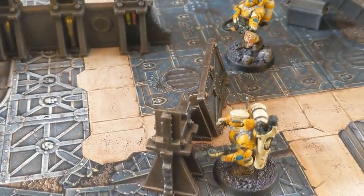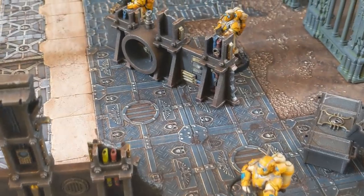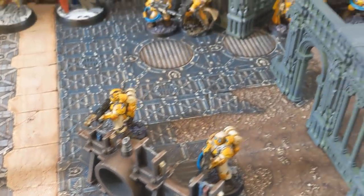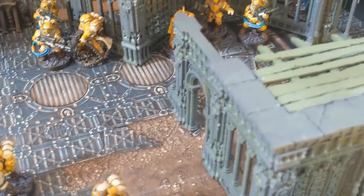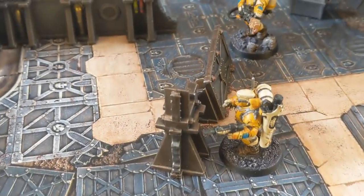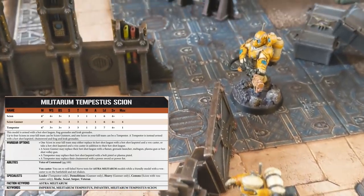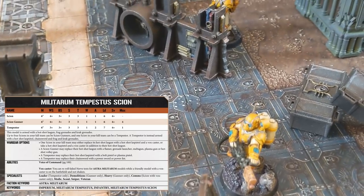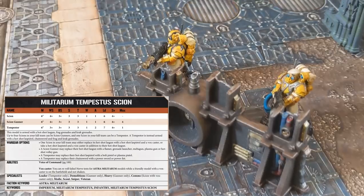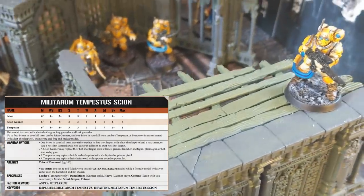On the right we have the Astra Militarum, or as you may know them, the Imperial Guard. It's an all-Scion list - these really are the best of the best. Leading our elite humans is a Tempestus with Hotshot Laspistol and Devastating Power Fist. We then have a Sniper with Multi-Melta, a Demolitions Specialist with Hotshot Volleygun, and a Comms with Flamer. The non-specialist on the building has a Hotshot Lasgun. To start the battle we roll for initiative and the Adeptus Mechanicus win it, meaning they will go first.